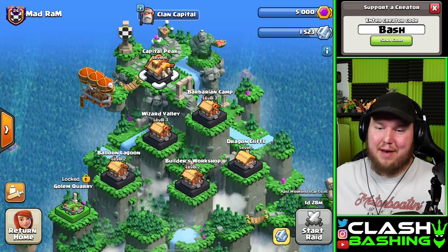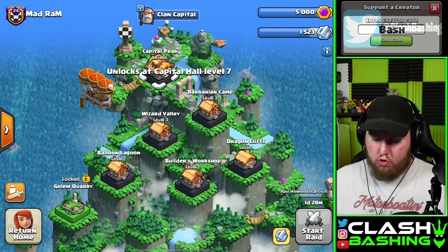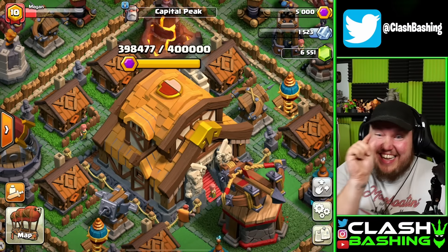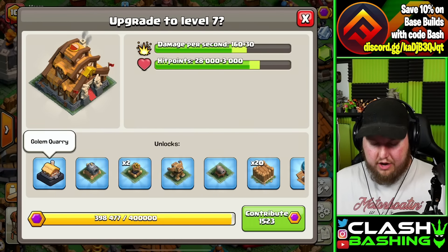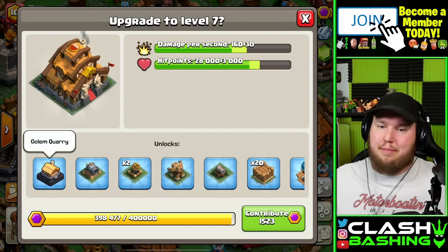We're back in the Clan Capital because we're going to unlock our final district, the Golem Quarry. It unlocks at Capital Hall 7. Our Capital Hall 6 is this close to going up, so let's go ahead and finish off this upgrade, which will unlock the Golem Quarry. And that unlocks the Mountain Golem.